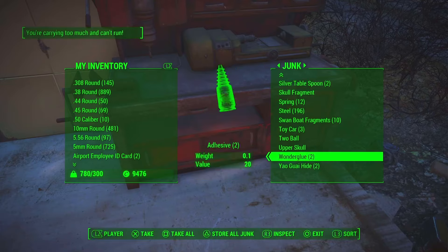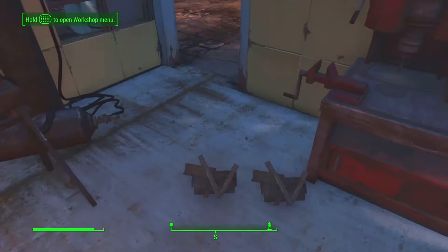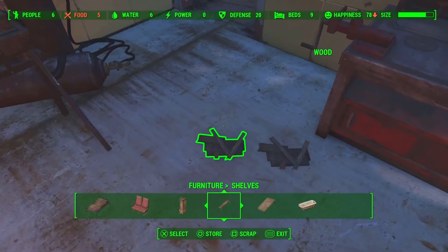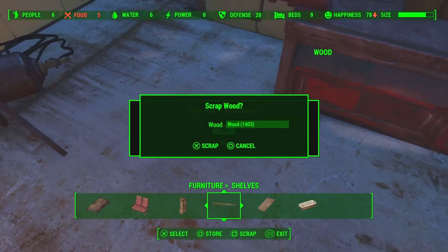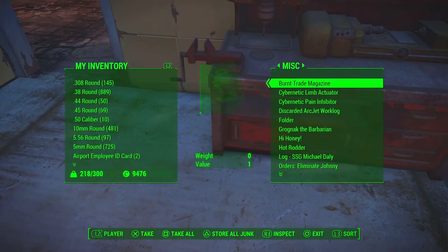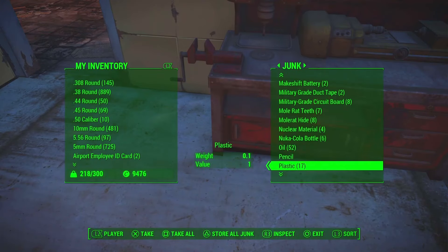Keep repeating this step until you have around 10,000 wood. This is enough to get you to at least level 15, which is more than enough to unlock the requirements for building the armor trading stations. And that's how you duplicate money in Fallout 4 in the next-gen update, along with a method on how to level up quickly.